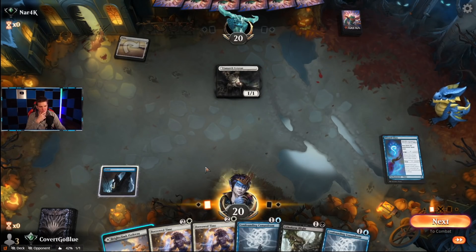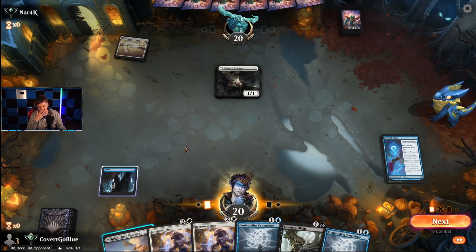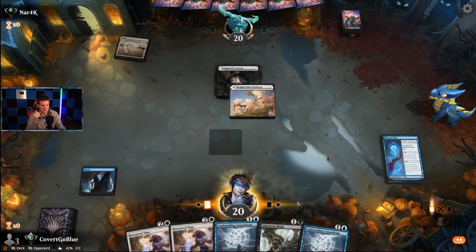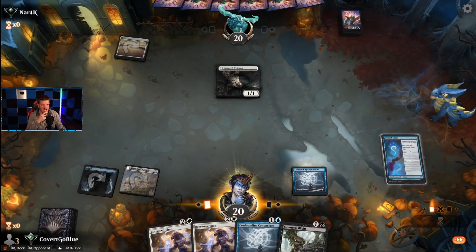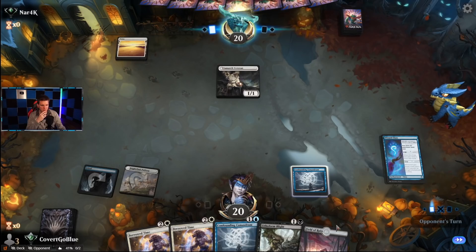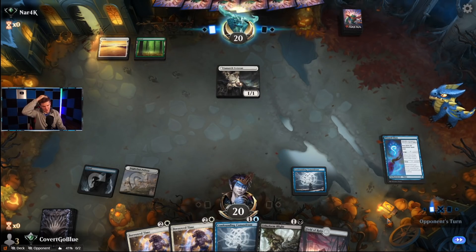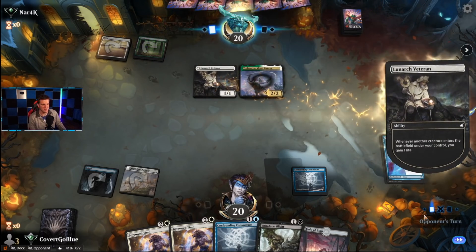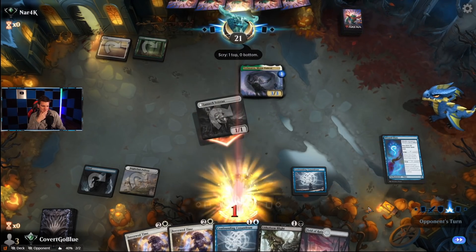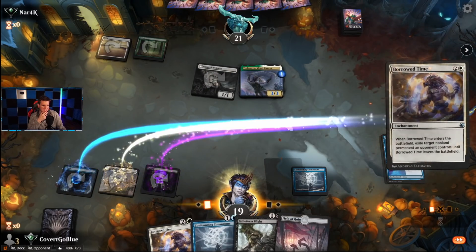We're doing life gain now in standard? Big decision — black or white? I think with two confounding conundrums we can choose white, because we might need to cast Borrowed Time right on time. Field of Ruin plus Confounding Conundrum can get them if they play it on a basic. Now we just need to find some Hallowed Haunting, but let's try to keep them from killing us too quickly.